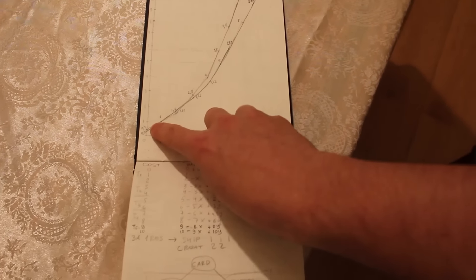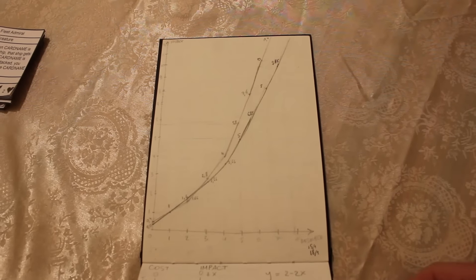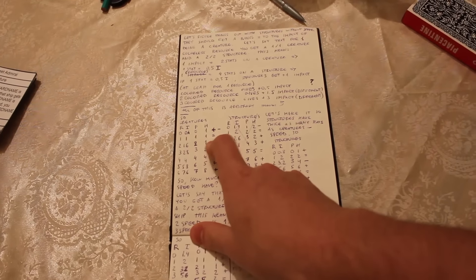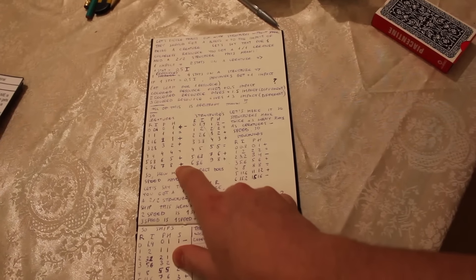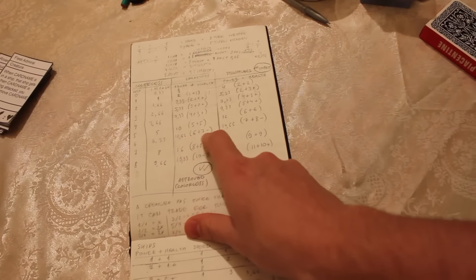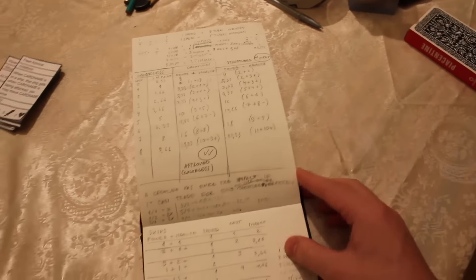There have been some changes mostly because I changed the initial hand size from 5 to 6 cards, so that changes the math a bit. For one colorless resource you would get, both with the new and the old power curve, a 1 power 1 health creature. But for 6 with the old power curve you would get a 7 power 8 health and a bonus, whereas for 6 with the new power curve you would get 6 power 7 health with a downside — so actually more like a 6 power 6 health with an upside. Which is quite a difference.